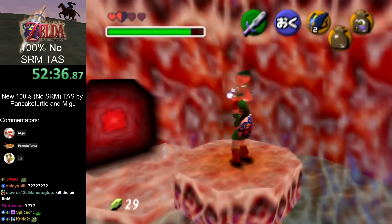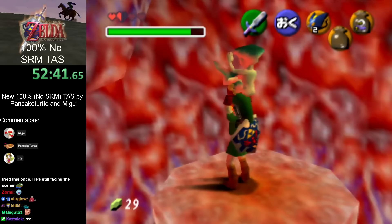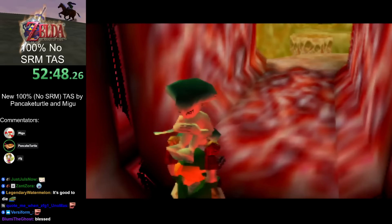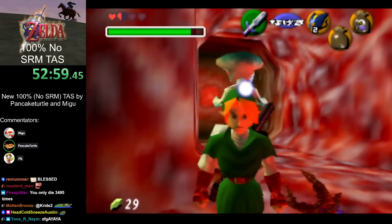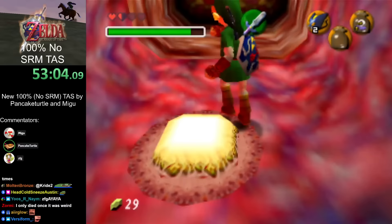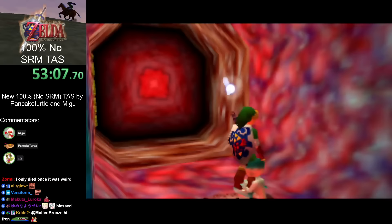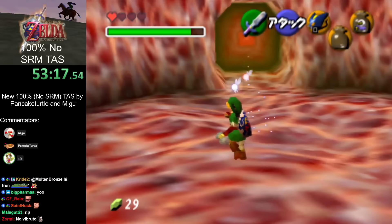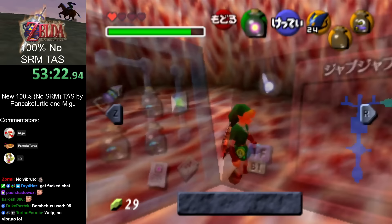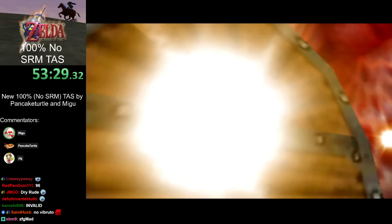We're taking damage here because it's good to die once in a while. This is the first instance of a superslide — where you shield something the same frame as a roll, grab something and shield damage, and you'll go flying backwards. Superslides have the same speed as a HES or max speed Z-slide and A-slide, but they're generally less used because they're more inconvenient to set up. But when you need to grab Ruto, it's actually very good.